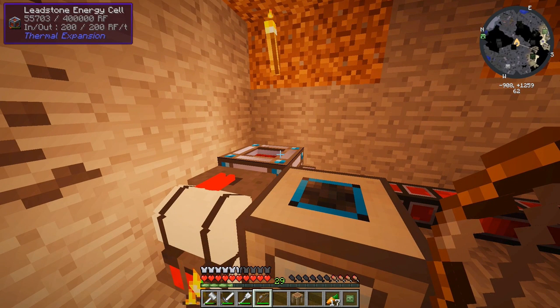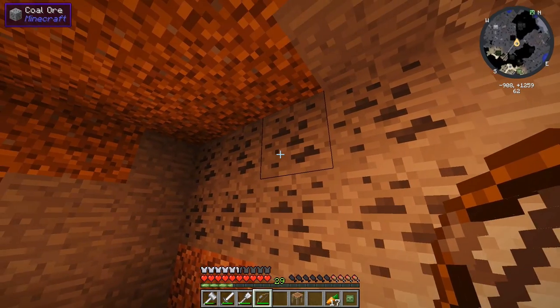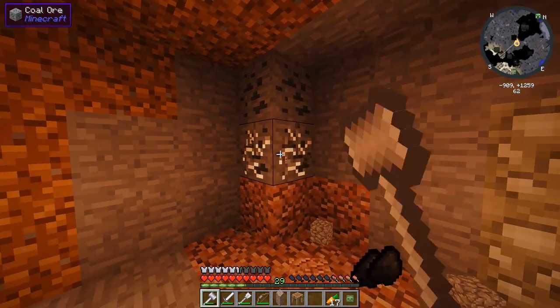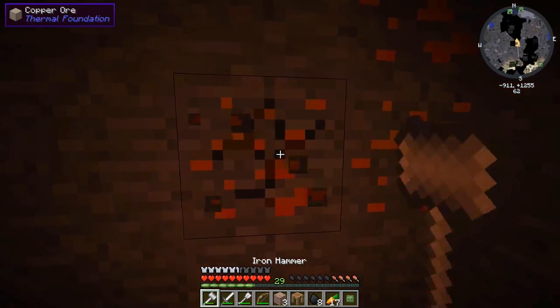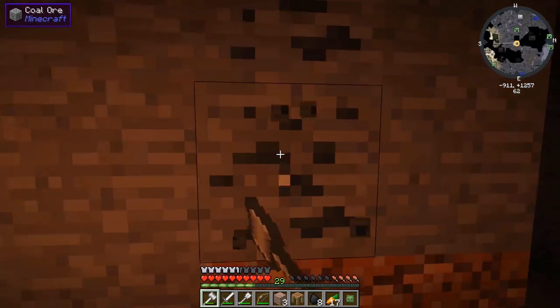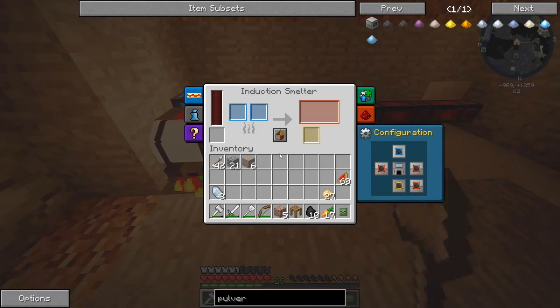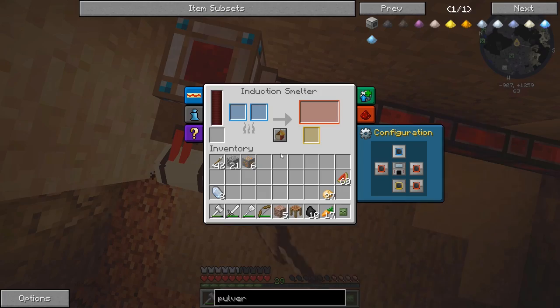Look at that — the in and out of that is only 200 RF per tick, which could be better. We could always upgrade the leadstone energy cell in the future, but it's already got 10,000 more RF from whenever we put that coal in. One thing we do need to do with the leadstone energy cell is actually set the output. I don't know which side is which. Oh, that's the top — we got pretty much every side. There we go, I think we got it. Let's set all these other sides to blue.